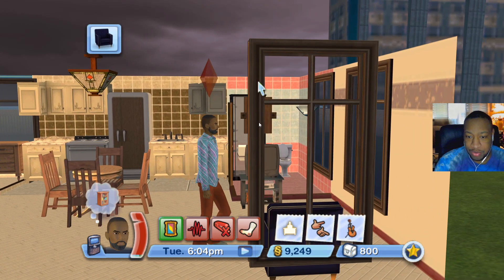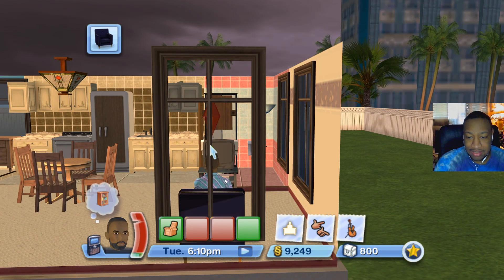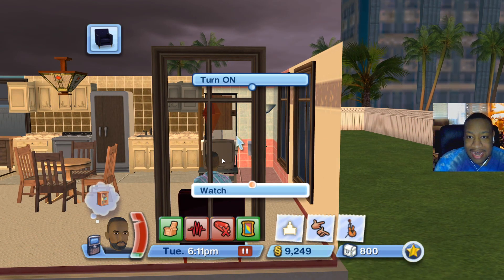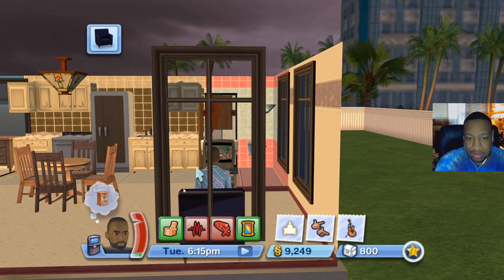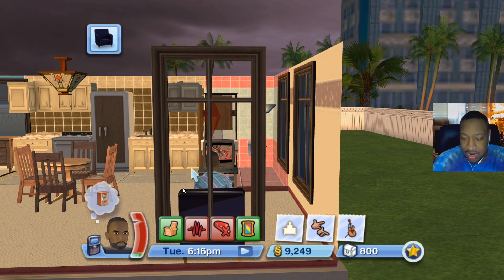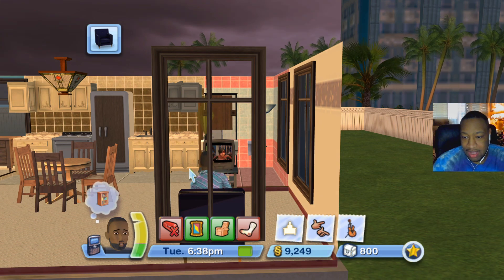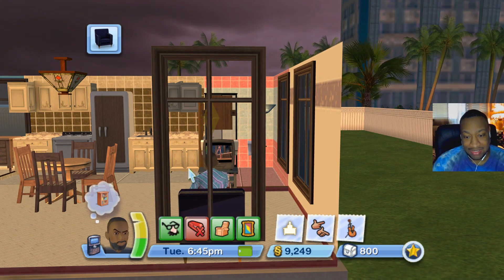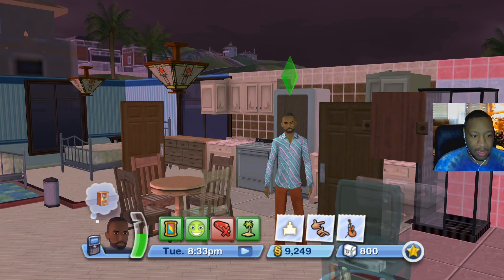Back at home — we should probably watch TV since CJ is super stressed. We missed work but he did great on the first day so he should relax about it. I finally get the TV to turn on. It looks like our fun is going back up a little bit. CJ it ain't even that bad — we'll go to work tomorrow.